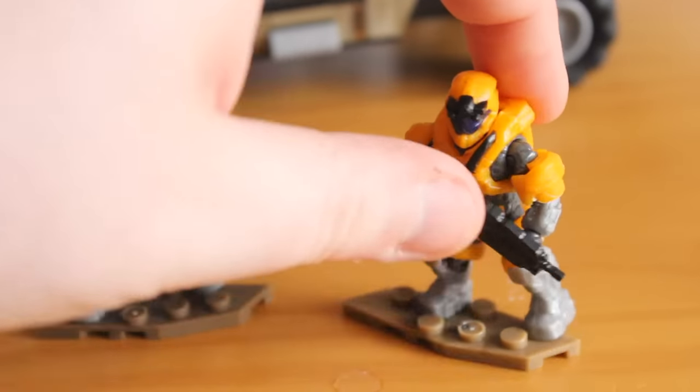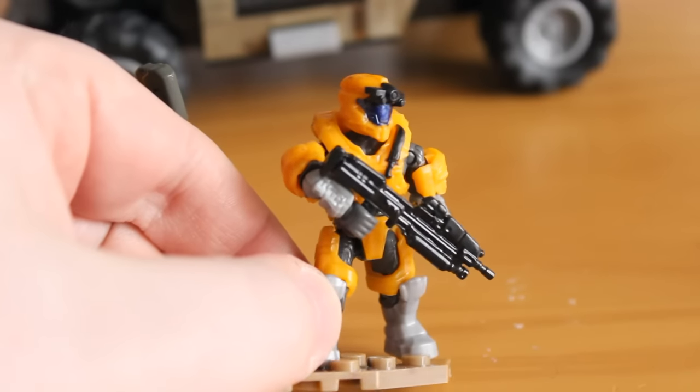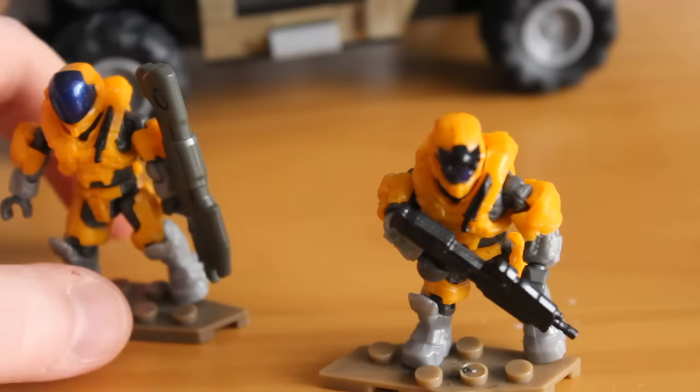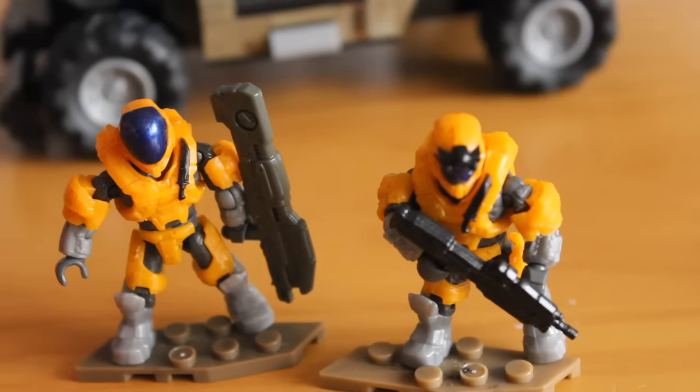Now the Operator: it has the operator shoulder pads, and you also get the different helmet with the nice painted black attachment above the head. He comes with the Reach assault rifle, so that's correct. You also get a nice blue metallic visor on both of them — it's a really nice feature that makes them more unique than you'd expect. I wasn't particularly interested in the figures from this set, I just wanted the civilian vehicle, but the visor really makes these guys pop and stand out. It's a unique little two-man team and I really like it.